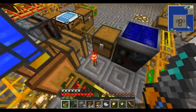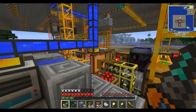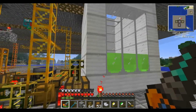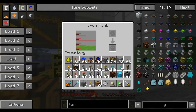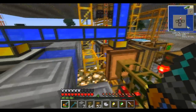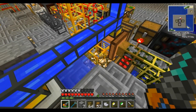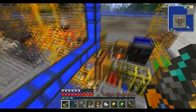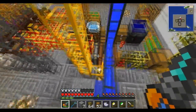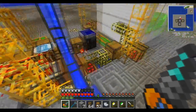Let me quickly go over it all. We have the bio-tank which holds all our biomass, which takes it from the fermenter, which is getting water and getting saplings. That's basically everything that's happening in this section.